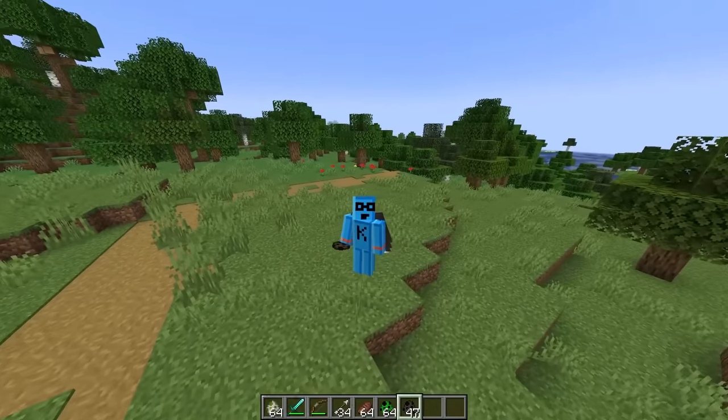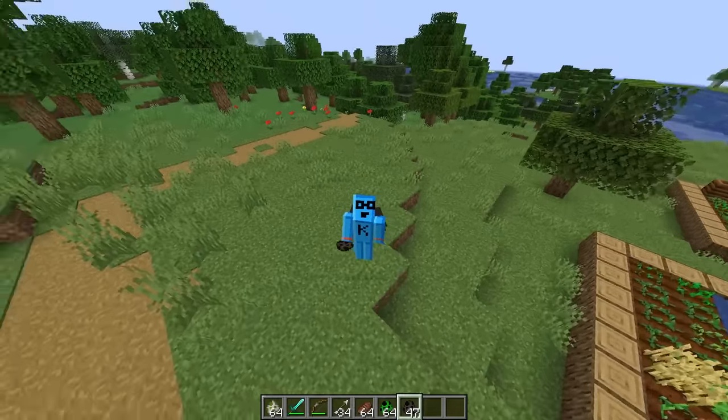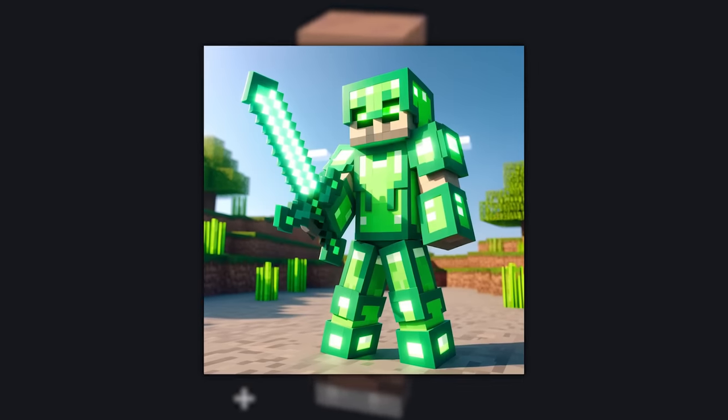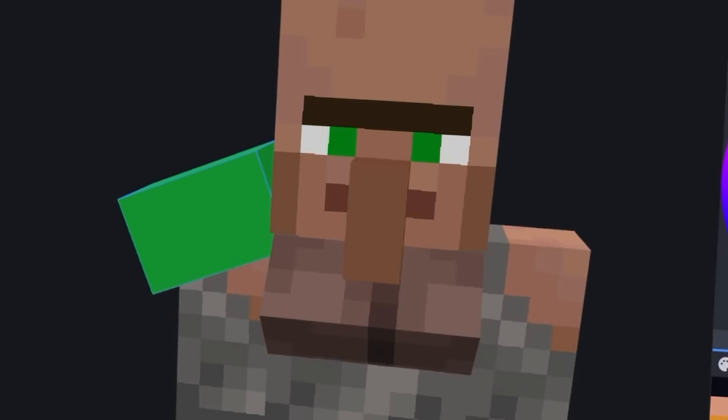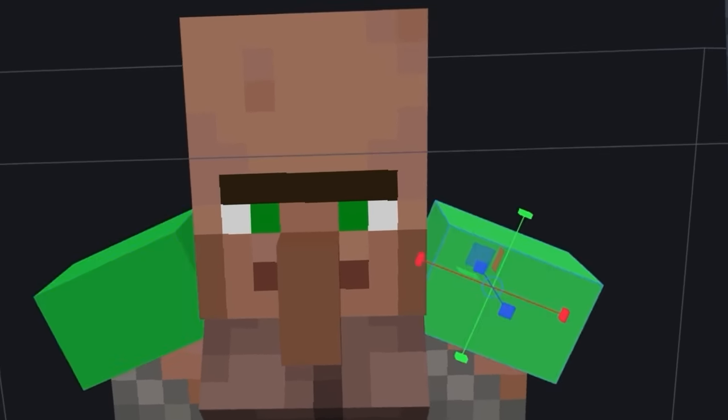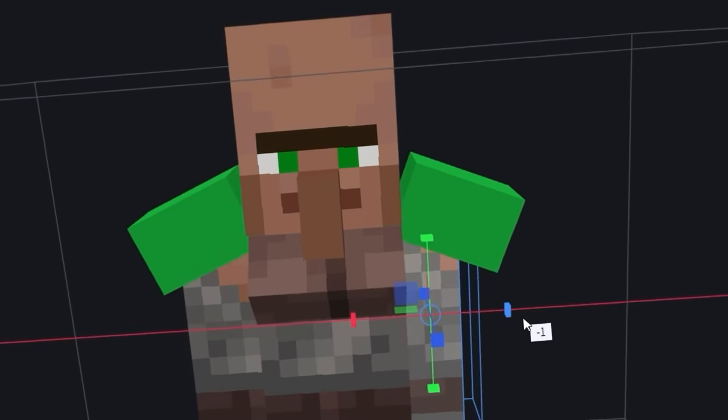We're going to have to dock you points for lack of violence — that's never the best outcome. Let's make the villager better by turning it into a hero villager. To be a hero, he needs to have the clothes of a warrior, and every warrior needs armor. Being a villager, emerald armor is perfect.